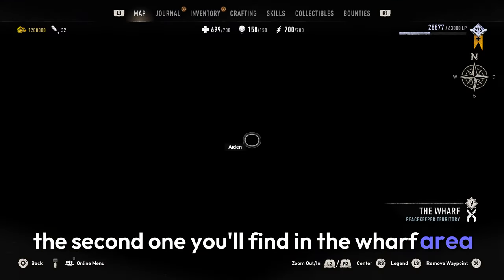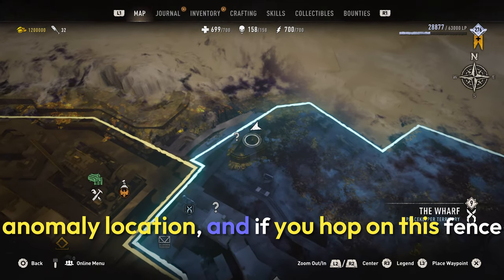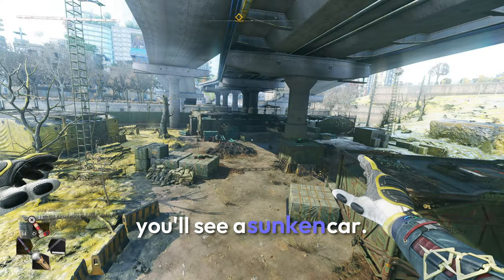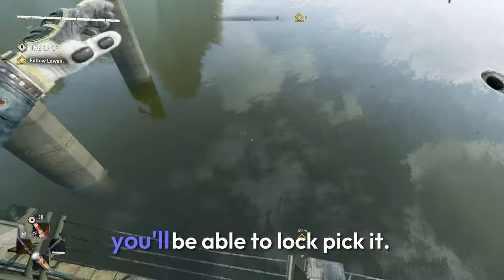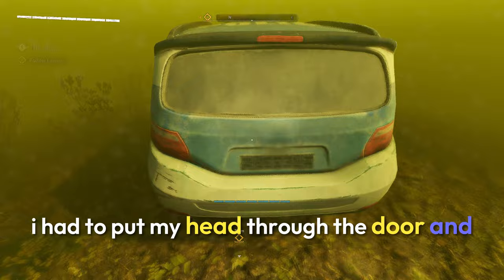The second one you'll find in the Wharf area by the PK Ship. It's in this GRE Anomaly location and if you hop on this fence you'll see a sunken car. Jump into the water and head to the car — you'll be able to lockpick it. For me it was glitched; I had to put my head through the door and collect it.